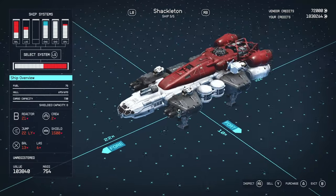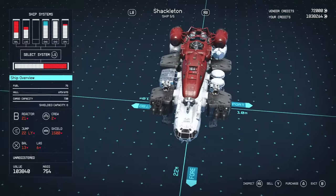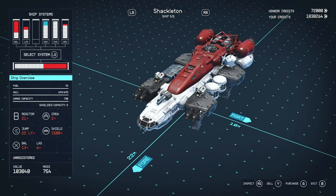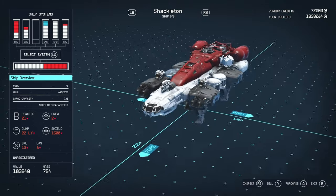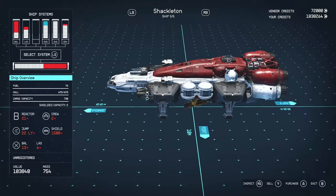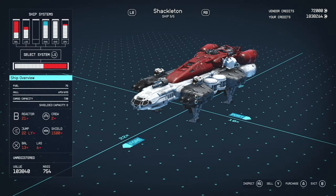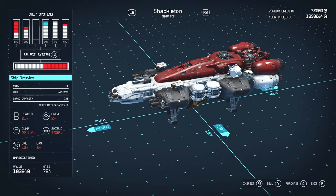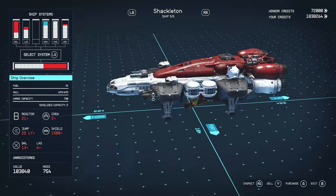You can only have a crew of two, which is very low especially for a B class — at B class you're kind of moving up in the world, you've met some people. When we do the teardown I'll show you that you can definitely upgrade to higher crew. It's got a jump range of 22 light years, which is pretty average — the lowest I've seen is around 16 and the highest is 30, so in the current config you could reach about 60% of systems.